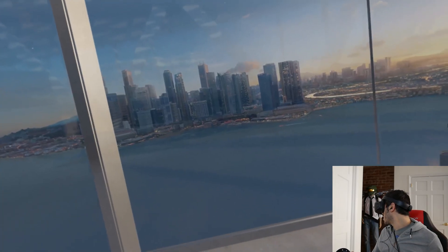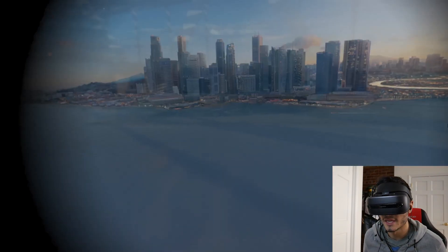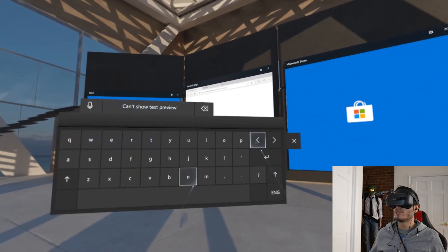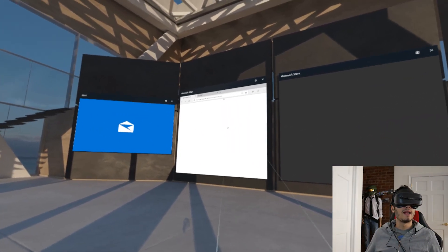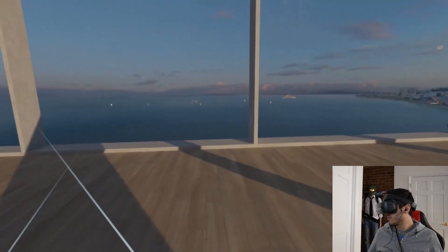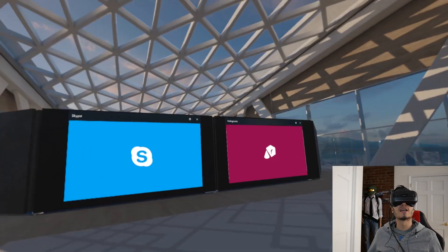The fact is we are still not able to do much of anything else beyond just going around and using our browser, our mail, Microsoft Store, our calendar. It's still pretty limited and feels always empty. And here there's another big room with some little islands. And here we have Skype and Holograms — nice background for Skype though.